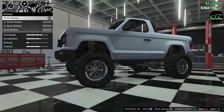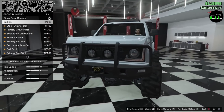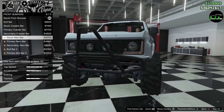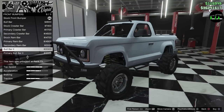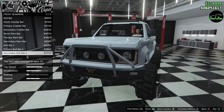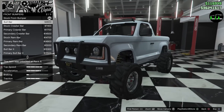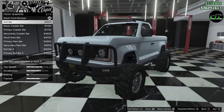Armor, brakes, bumpers — let's look at the visual stuff. You have a bull bar: stock crawler bar, which is pretty cool, then the stock ram bar. Then bull bar two — primary option. I personally like the stock one; I think it kind of goes with the bodywork and looks really nice. That's the one I'm going to put on there.